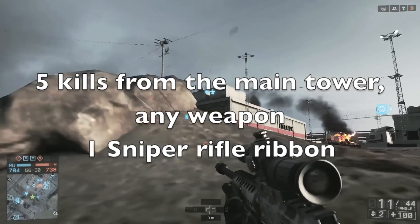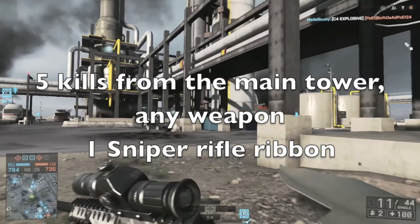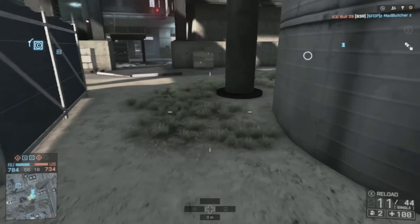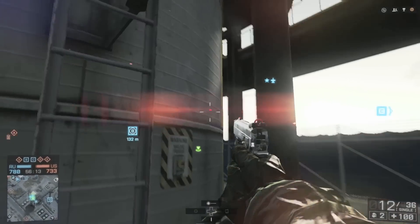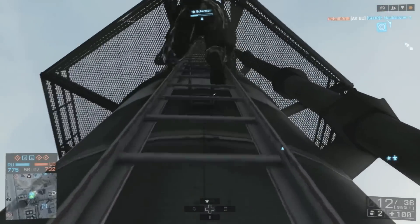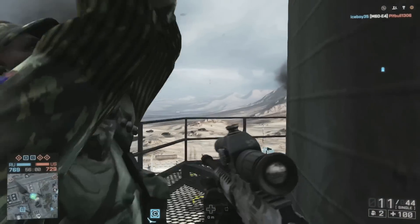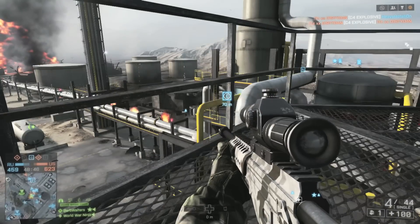Alright, what's up guys — this is my little unlock for the Gold Magnum. What you want to do is pick this map, because the other map it's just hard to get into the little tower. You want to get onto this huge tower and put down an attack insert spawn beacon. My tip is to do it on this first level, because the higher you go up I feel like you get shot off more. Try and get five kills with any weapon on this platform — that's the first tip. Kill five guys.